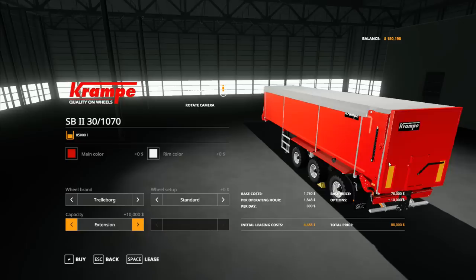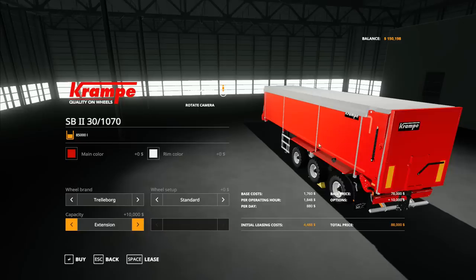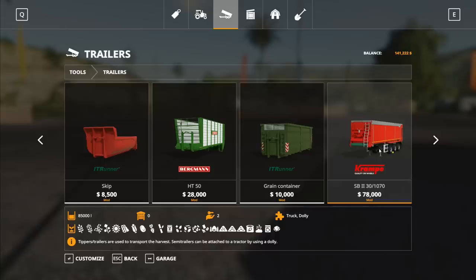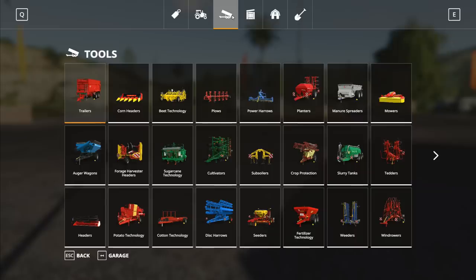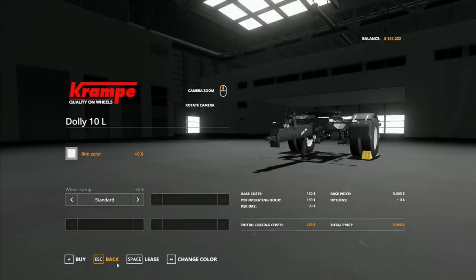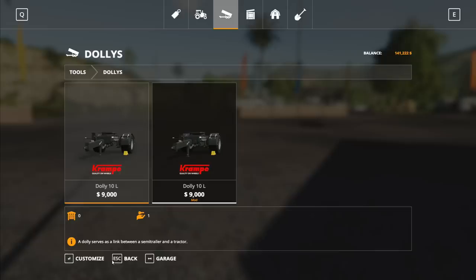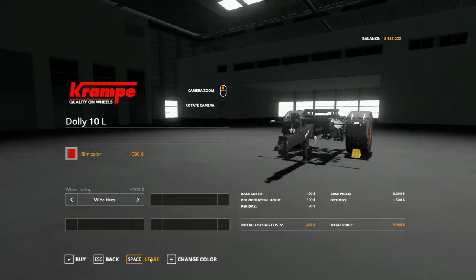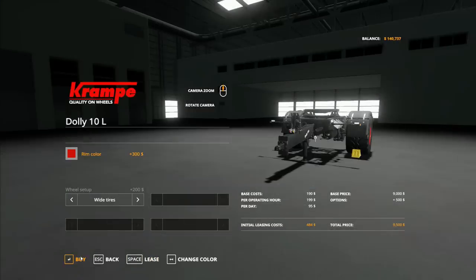Unfortunately with this one it doesn't actually add a visual extension - it just increases the capacity. It's also got a rear hitch on the back. One unfortunate thing is when you're using the standard dolly in the game, the back door opening on the middle trailer does interfere with the trailer behind it. We're just going to have to run it like this at 85,000 liters. I'll lease that one, and a second one as well. This is actually part of a mod pack - it's got three mods: the trailer, the truck I just leased, and a dolly with rim color options. We'll take red to match our truck.